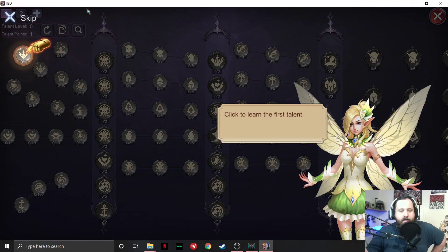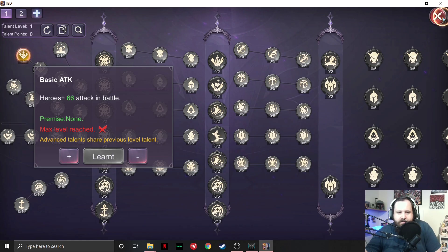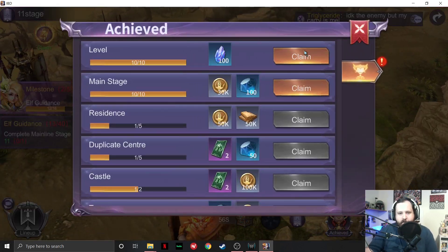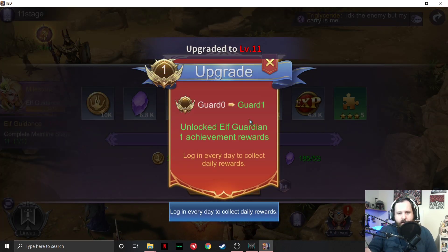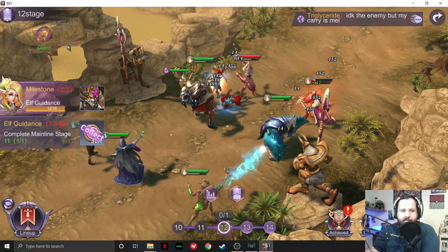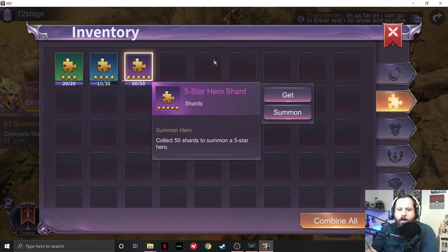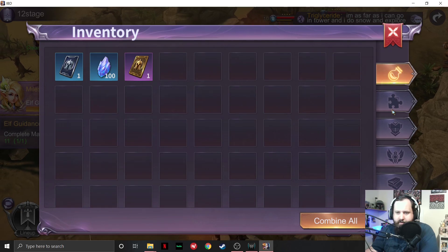Let's check out talents. There's a whole tree here. This looks like it gives baseline attack to my heroes. I have an achievement — two achievements, three achievements. Unlocked elf guardian. The things go too fast, I can't read that fast. Wolf guardian summons. I don't know what the puzzle pieces are for yet — I'm assuming that'll be explained. I can summon some heroes. I want to see what the other things are — I'm very curious as to what else I can do in this game.